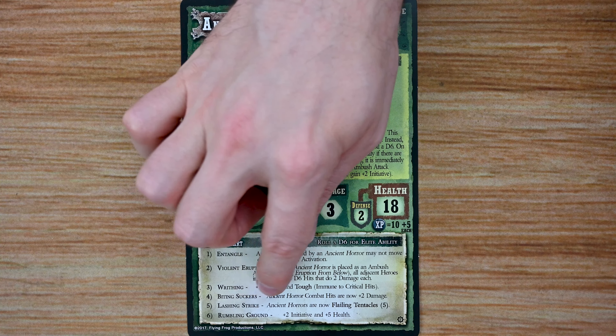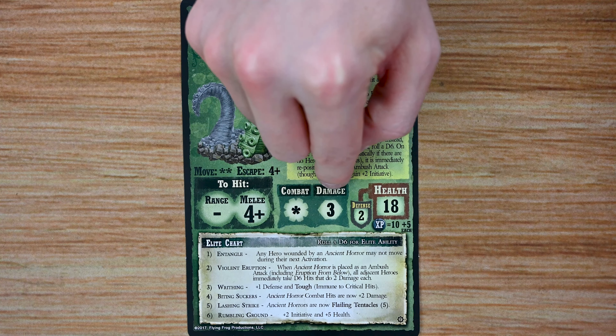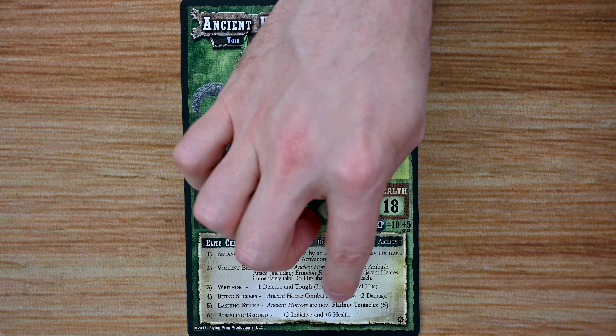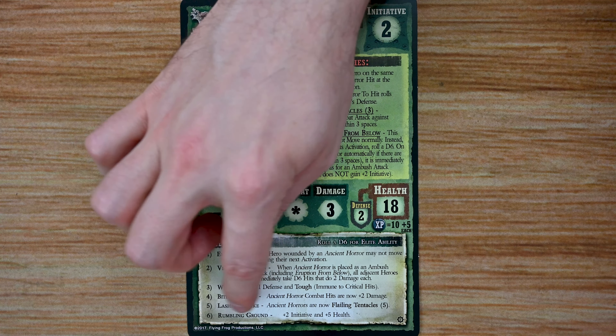Biting Seekers means the Ancient Horror's combat hits are now plus two damage, so it's going to do five damage per hit as opposed to three — making it really nasty. Lashing Strike means Ancient Horrors are now Flailing Tentacles on a five. And Rumbling Ground gives plus two initiative and plus five health. So all kinds of nasty abilities for its elite chart.